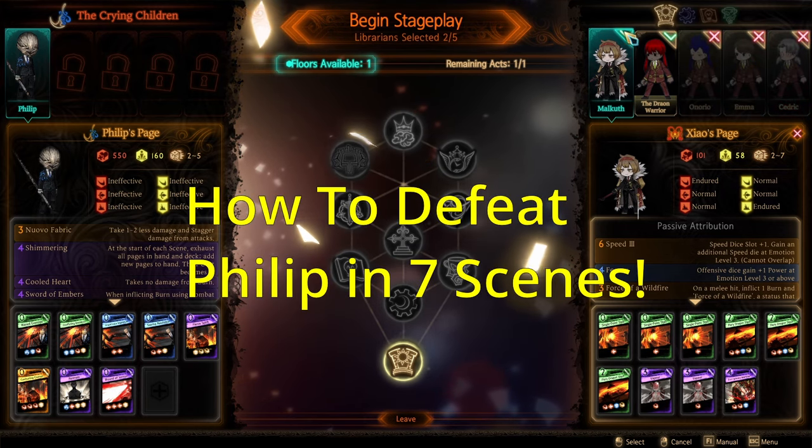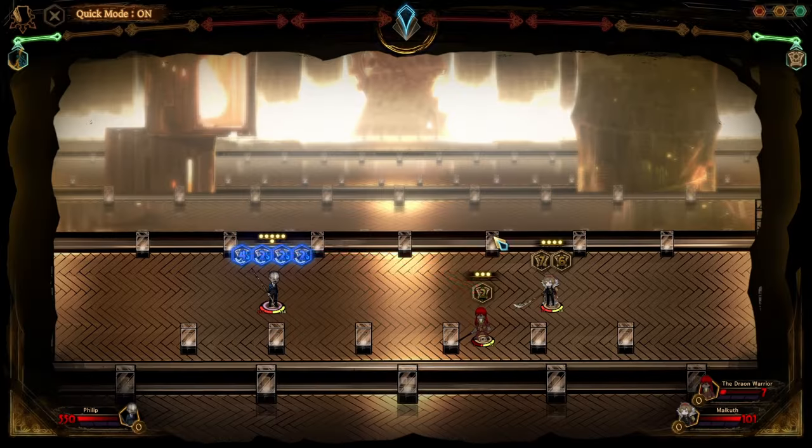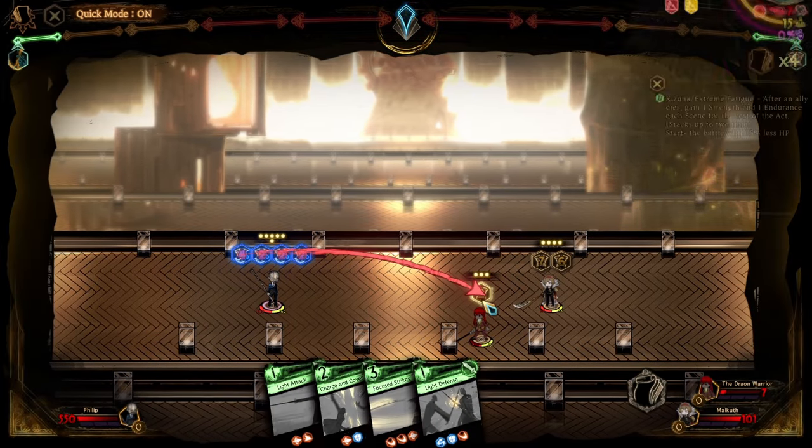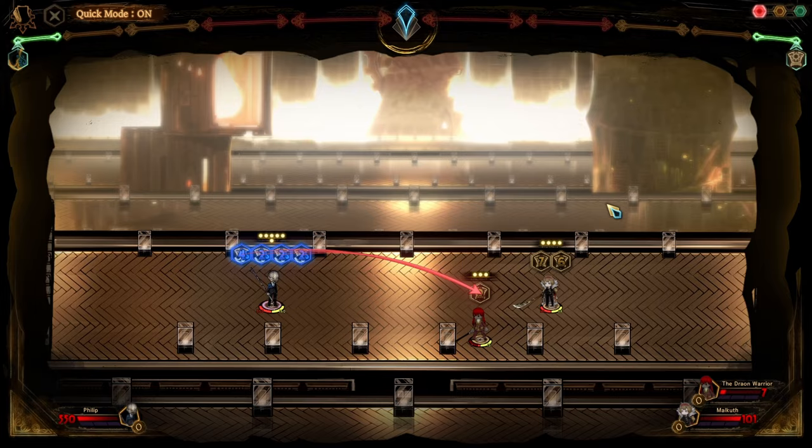How to defeat Philippe in just seven scenes, and here's the build I am using. For the first scene of the fight, Philippe will always automatically target the lowest HP person, and we're going to take advantage of that by skipping our turn.